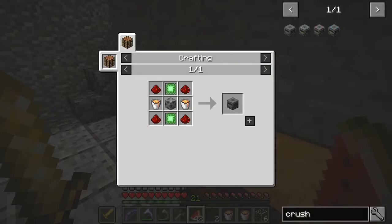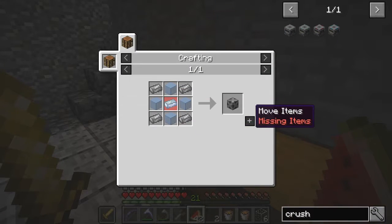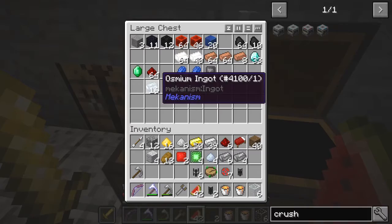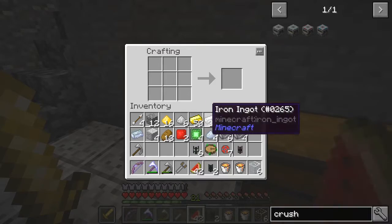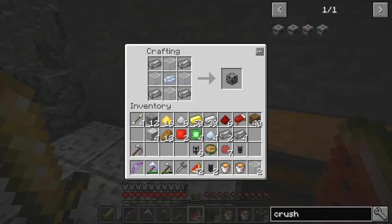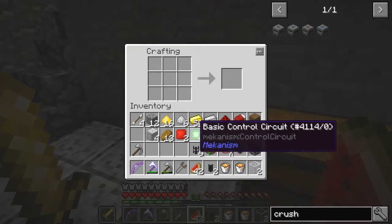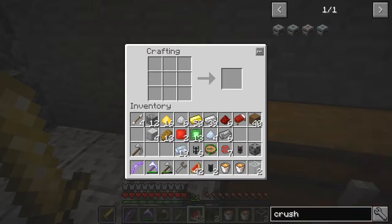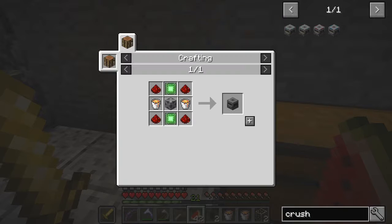So we were making a crusher. We need the steel chest — one or two. In fact we have everything we need, so we can make a crusher. We've only got 60 ingots left now. I've got some basic control circuits, which should also be in here too.